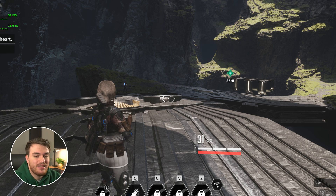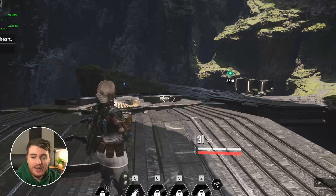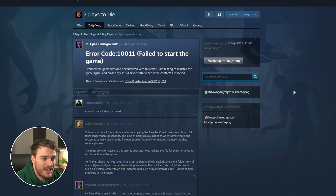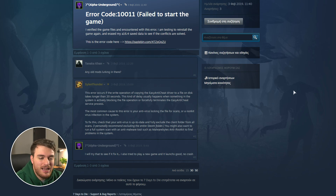But if you keep getting this error, it's more than likely something to do with Easy Anti-Cheat. If you Google this error code 10011, you'll see posts all the way from 7 Days to Die to Rust and things like that. Most of the time it has to do with the EAC driver, which all of these games have in common, that gives you this 10011 code.